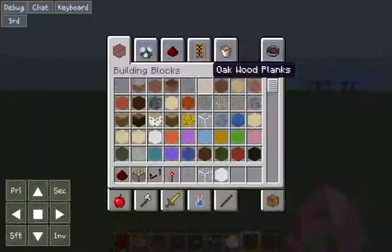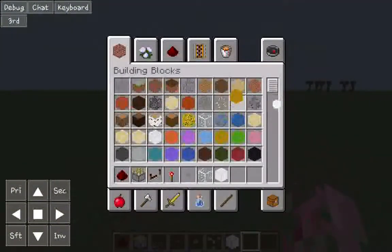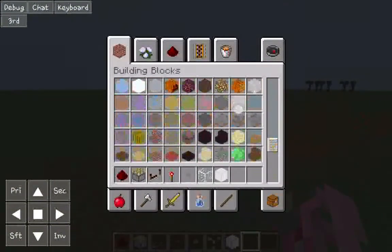Now, if I press inventory, you get the inventory. You have to use the slider bar, otherwise you're going to get blocks that I'm pretty sure you guys don't want.